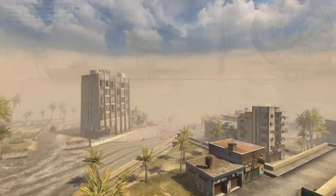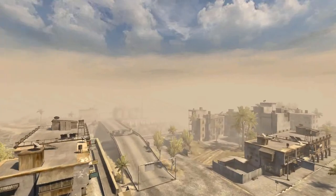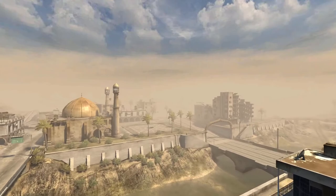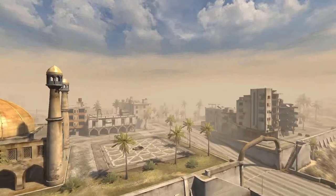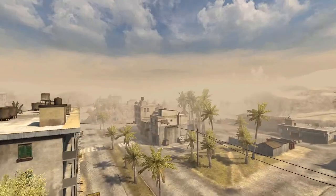This video is going to be a map analysis of the Moshter City map from Battlefield 2. We'll be looking at the real-life inspirations for the map, as well as the environment and layout of the map itself. We'll also be going over the flag points and equipment that both the USMC and MEC forces have at their disposal here.